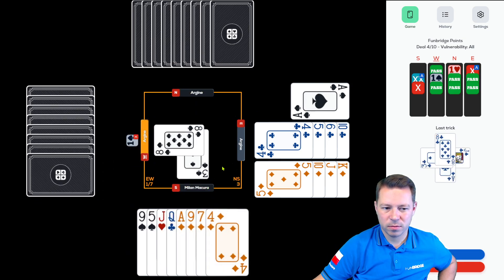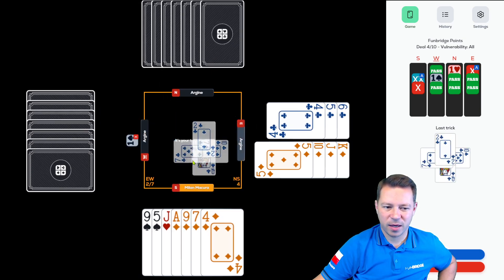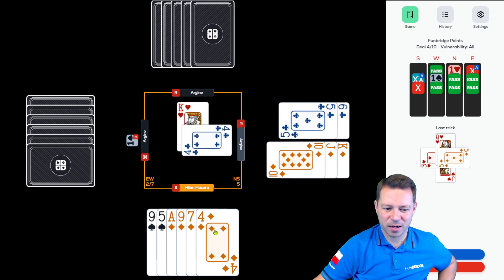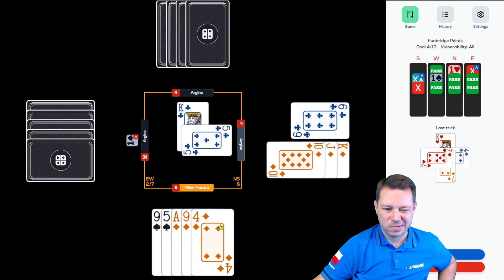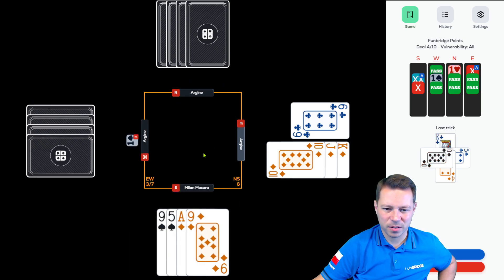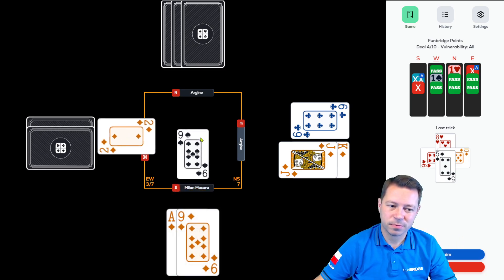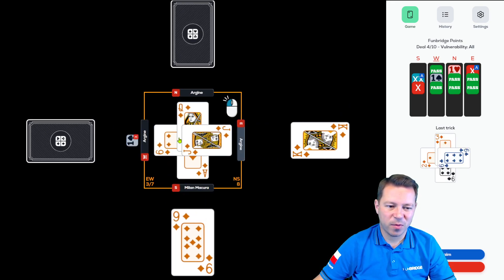One more trump lead because otherwise they'll score an extra trump. Everything's working nicely — overtake, and now I can make some discards. That's ruffed, and now I have to give them a diamond trick. Too bad, but anyway that's our 800. Great defense, great bidding — very happy about that.